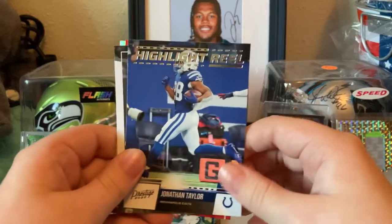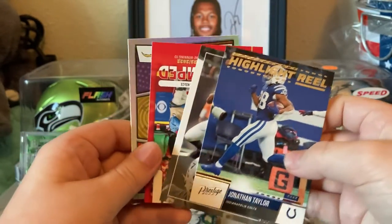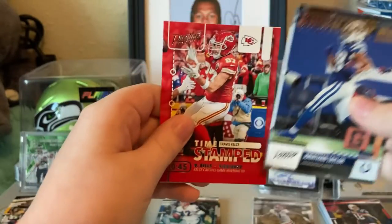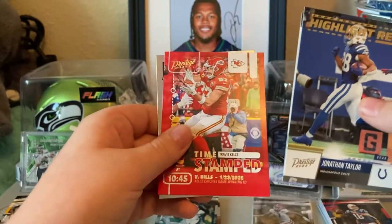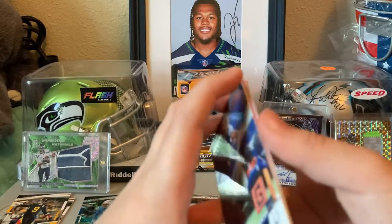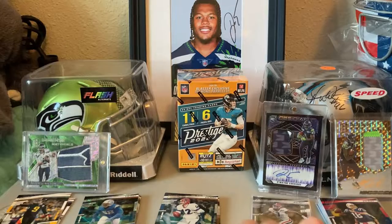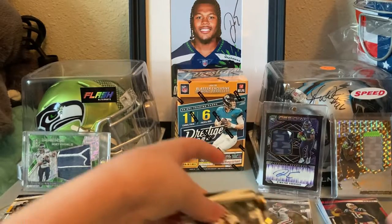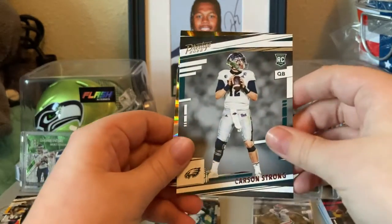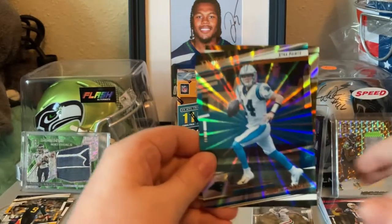We've got Highlights JT, Prestigious Darren Waller, Timestamped Travis Kelsey against the Bills, and a nice shiny Heroes Justin Herbert. Actually, you get more than two rookies — you get Carson Strong, so you get three rookies in every one.